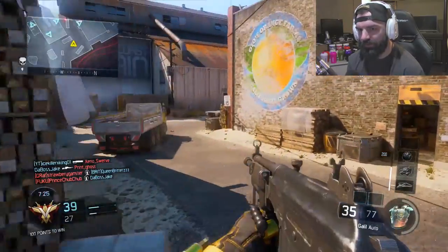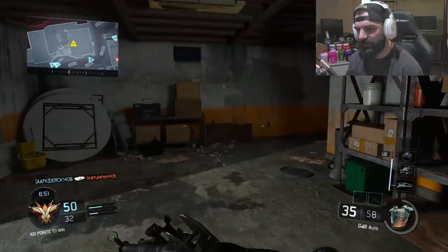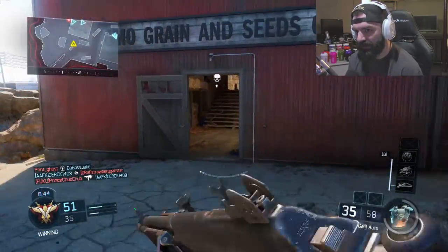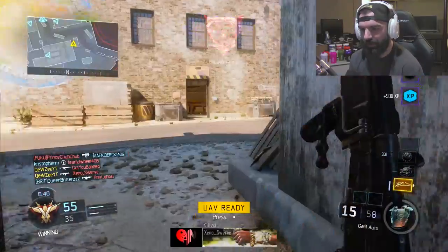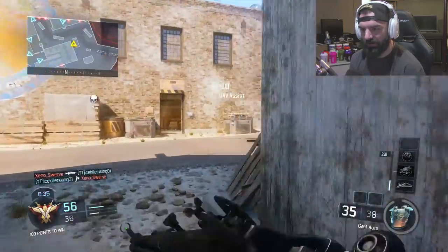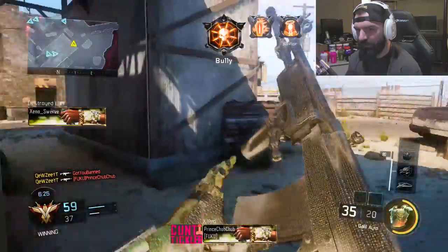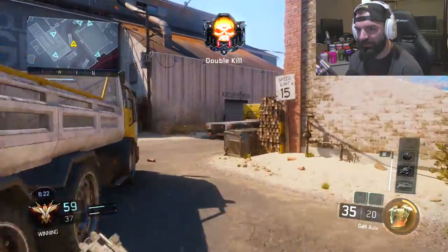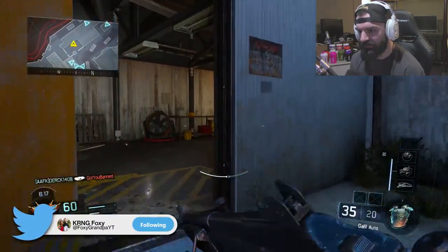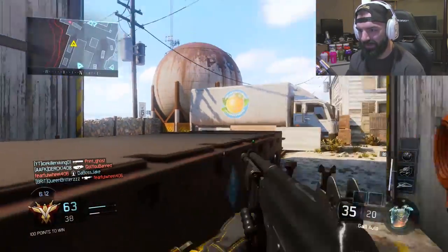The Galil in Black Ops 3 was a DLC weapon — it was not in the base game. Weapons locked behind supply drops really turned me off when I started playing. I came into Black Ops 2's second life cycle right when Infinite Warfare was releasing, so I had no idea what supply drops or crypto keys were.